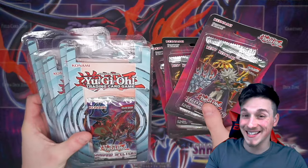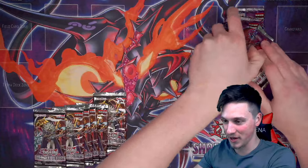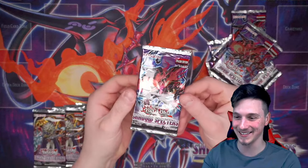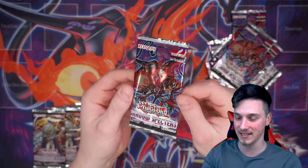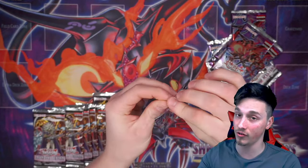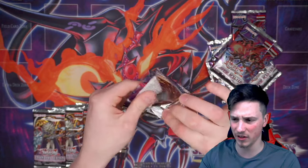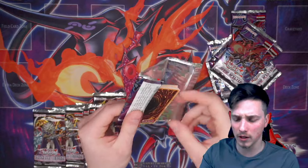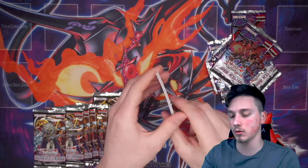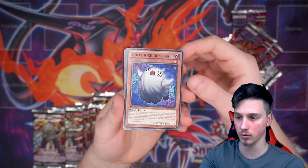Let me open these blisters. Here are the packs, all freshly cracked from their respective blisters. I'm going to lay them out flat on the table and just get into the opening. Shadow Spectres, really cool set. I really like it. Hopefully we can pull the Ghost Rare, which is Divine Dragon Knight Felgrand from this set. This is a set from Zexal, released back in 2012 or 2013. It does contain ultis, ghosts, and secrets.